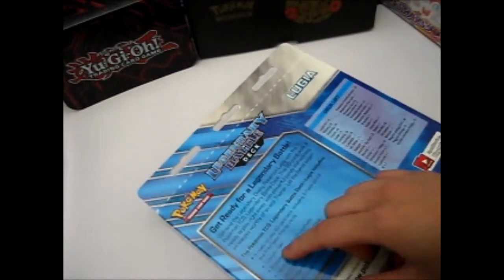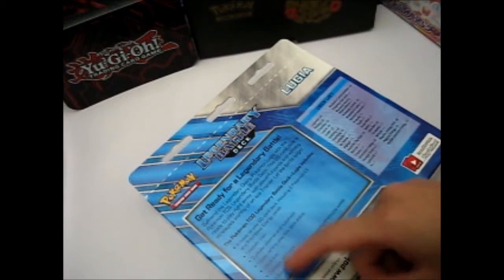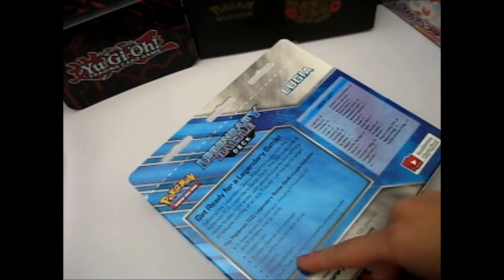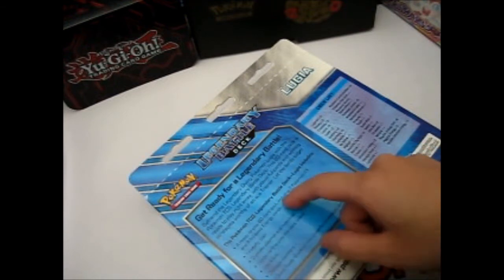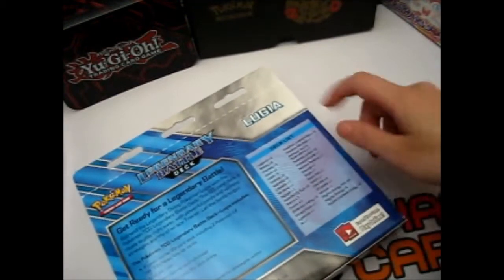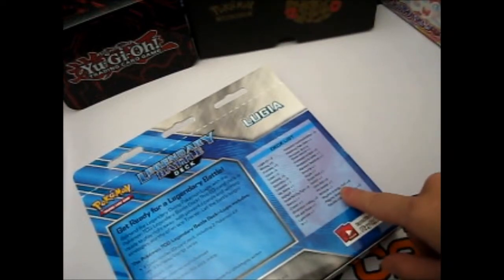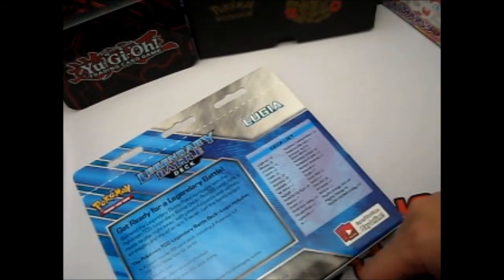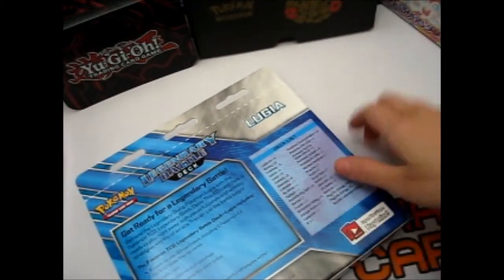Inside it includes one metallic coin, a two-player playmat, a rule sheet, code card, deck box — which is mostly the cardboard one — damage counters, a quick guide to unlock the powerful strategies within, and obviously the deck. The deck list is right here, and it says there is Psychic Energy — that's the foil. The list covers all of the cards.